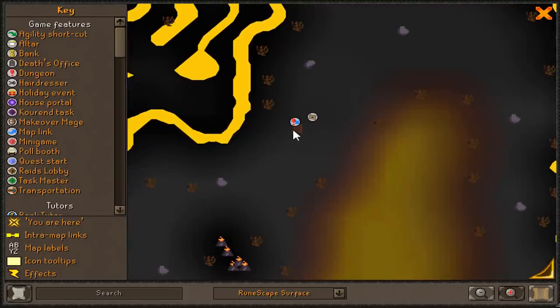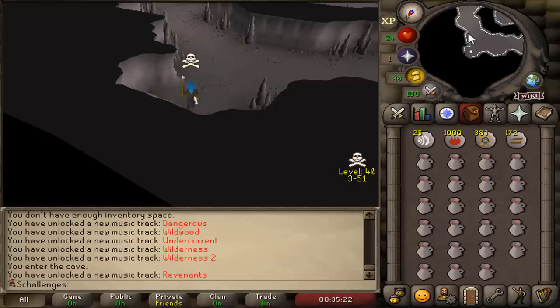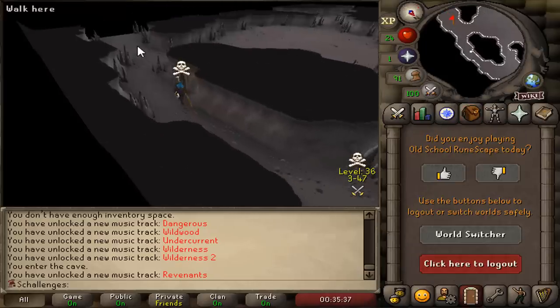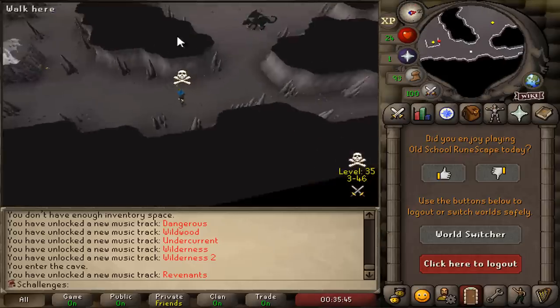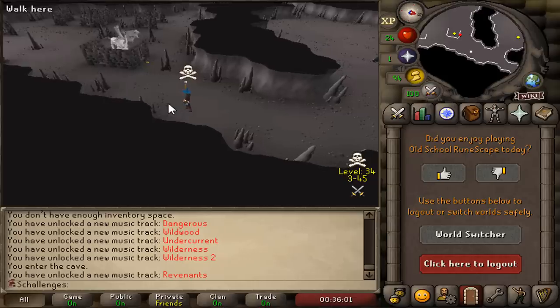We are now inside the rev caves. We've got to be very, very careful here. We are just gonna camp the revenant imp — it has a 1 in 215 drop rate of getting us the bracelet of ethereum. Come on, imp spawn.